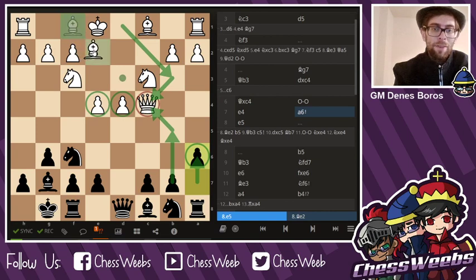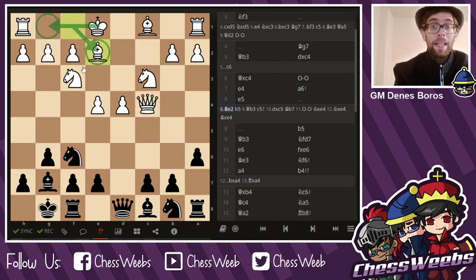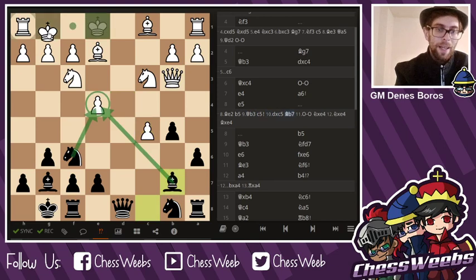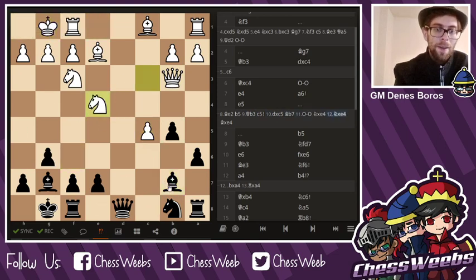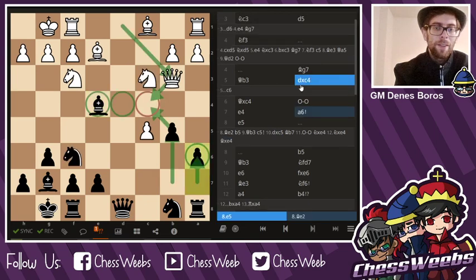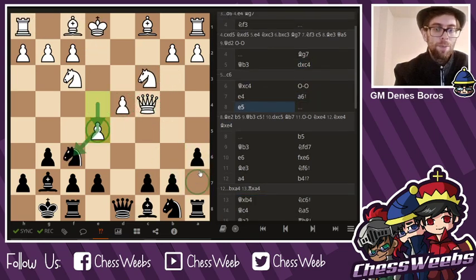Originally the main line was Be2 here, played by Kasparov, b5, queen b3. But here c5 was played by Peter Leko — dc, bishop b7, castle, takes takes — and a fighting game ensued between Kasparov and Peter Leko, which eventually ended up in a draw. However, my opponent wanted to punish me for this move of a6, but I was not nervous.